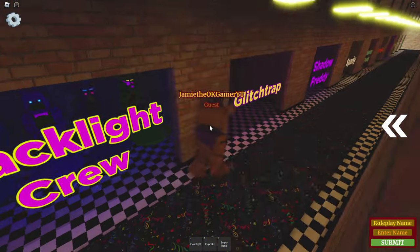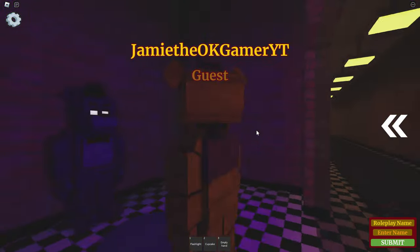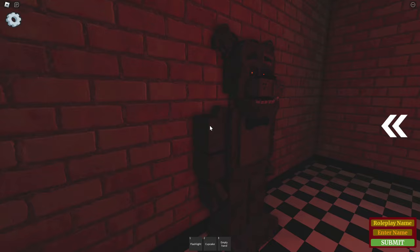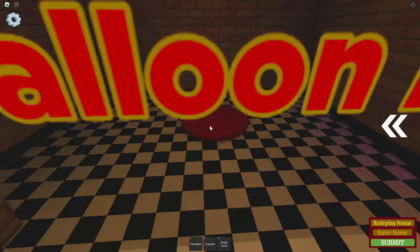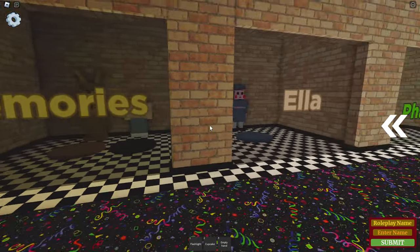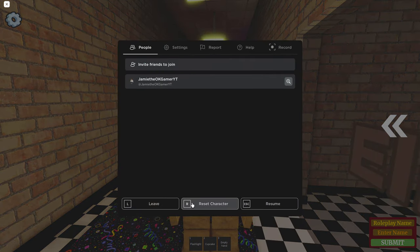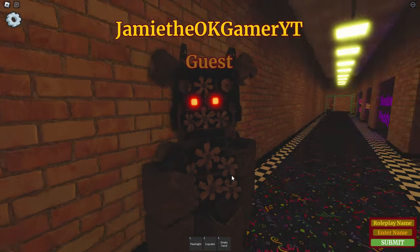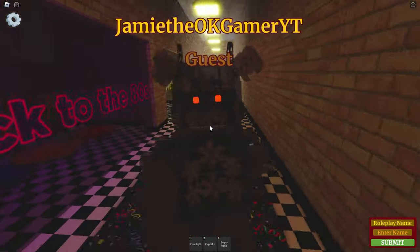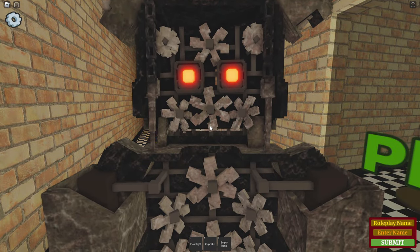Looks so cool. Glitch Trap — looking pretty glitchy. Shadow Freddy. You're the same as me, except you're Shadow. You're Sparky. Saw Trap Freddy — man, that one's cool. They're all cool. Balloon Boy — well, not that cool, I guess. Back to the 80s — dope. Memories, of course. Ella. And the Phantoms. I want to reset — I got to be Saw Trap Freddy for sure. There's Saw Trap — look at that. Too bad they don't spin, but that's okay. Look how creepy it is looking all the way down there — you can see that Freddy morph. He's just staring at us from around the corner. Look at him — deadly, right? Let's imagine getting that put on your face. No.